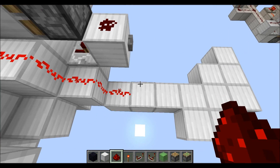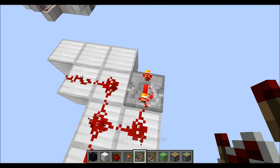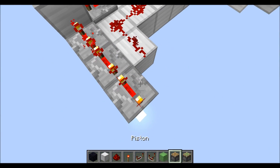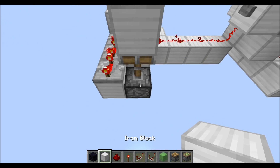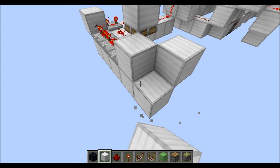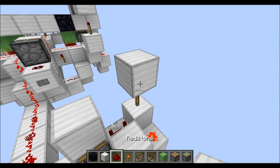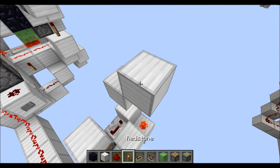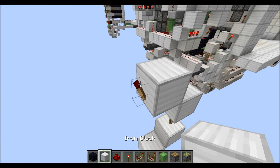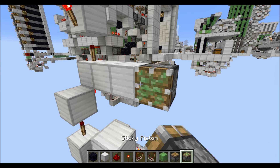Grab some redstone and place it going along the way. Grab repeaters and place four on 4 ticks. Put another block in this corner, then a sticky piston with a block on top right there. Block here with a repeater on 4 ticks in this direction, running into another block. Another normal block right there, another block in this corner. Redstone there and a torch right here. Then block on top, torch to this side to the outside, block on top, torch on top, block on top, torch to the inside, another block on top, torch on top to the side, and another block on top. Then go from this block two blocks inside and place another sticky piston.